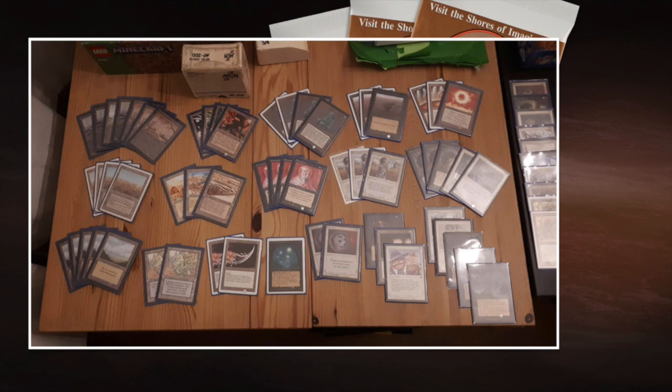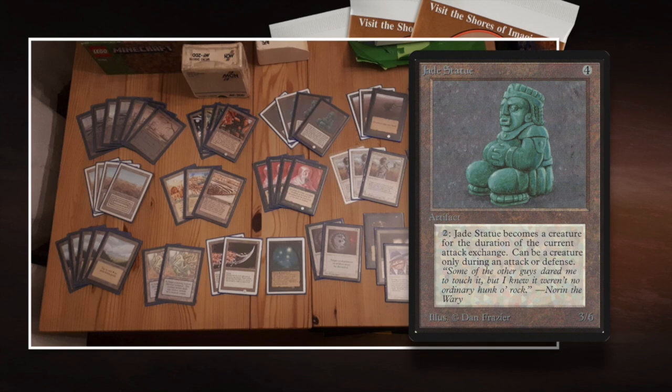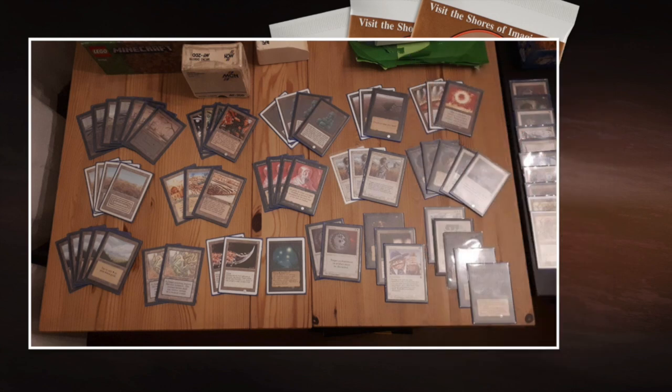His whole deck is built around this. We see Dancing Scimitar, a 1-5 flyer that becomes a 5-1 flyer; Jade Statue, which can become a 6-3. You can deal a lot of unexpected damage, especially in game one when your opponent doesn't know about your Transmutation strategy — they're probably thinking, what's going on? This is not a typical Black deck. Then all of a sudden you start playing these big-toughness creatures and swap their stats with Transmutation. That's got to be a lot of fun when you pull it off.